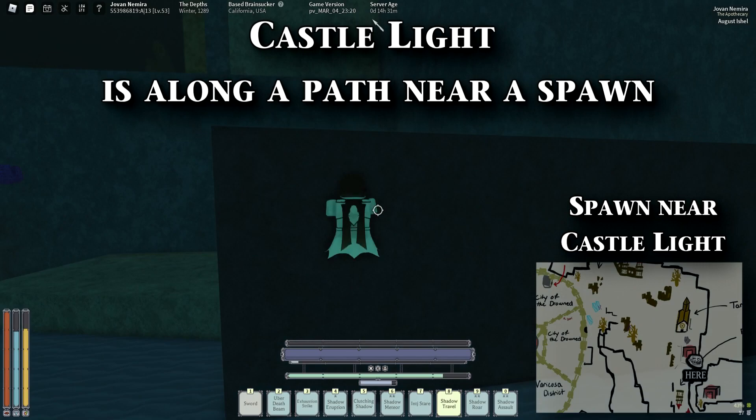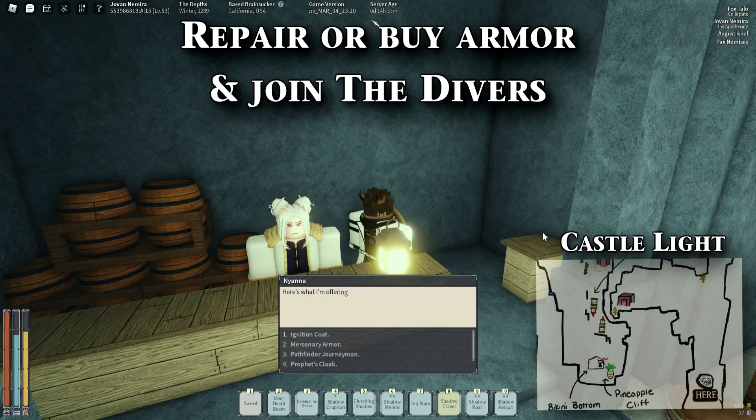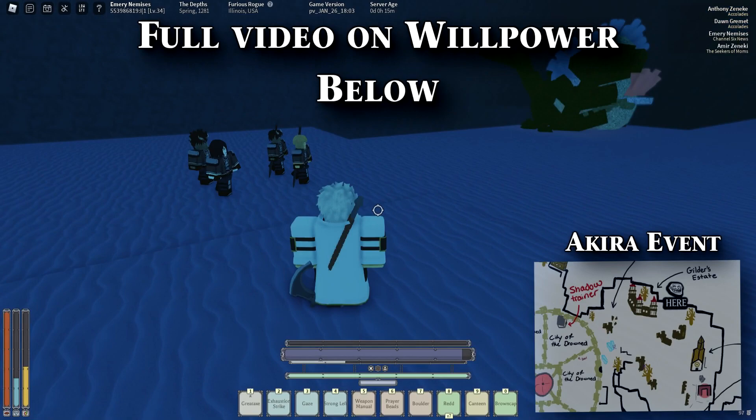If you want to go talk to the divers, you can head left from flat side to go all the way over to Castle Light. The divers castle is pretty cool, and it has some interesting lore to offer as well. You can only enter Castle Light if you went through a whirlpool, and it will reject you otherwise. Inside, you can repair your armor and talk to the Felonor girl who rotates a selection of armor schematics per day. You can also join the divers if you talk to Akira first, which is found in some rare events versus the Ignition. Akira is very important if you want to unlock your willpower.